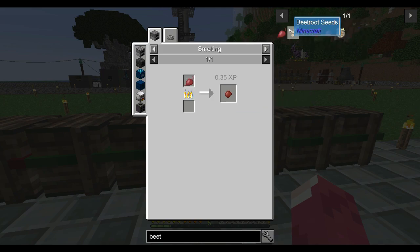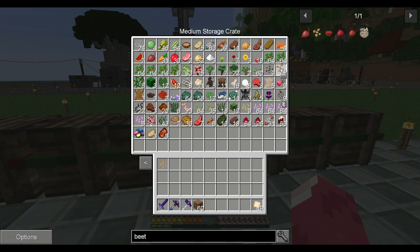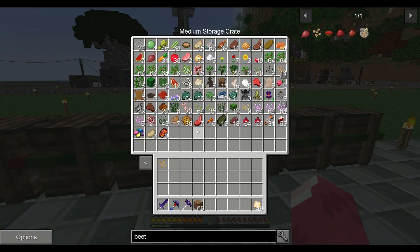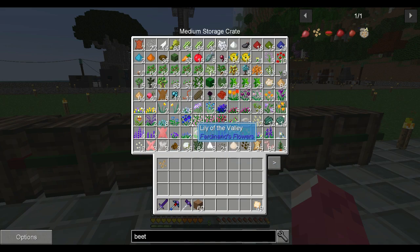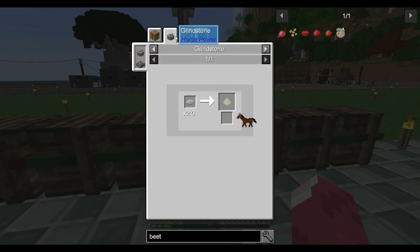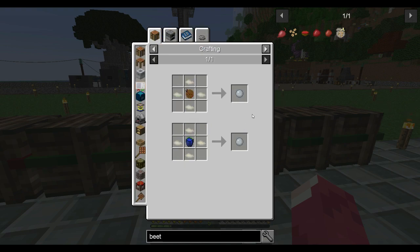Beetroot gives two and a half vegetables per cook — actually beetroot is a good idea. Yeah, beetroot is something we're gonna use. We also need rice — rice gives grain which we can make into flour if we have some dough, and we can make bread which has a good percentage.